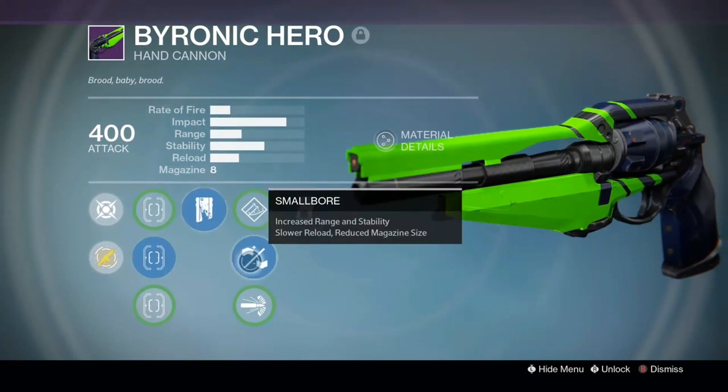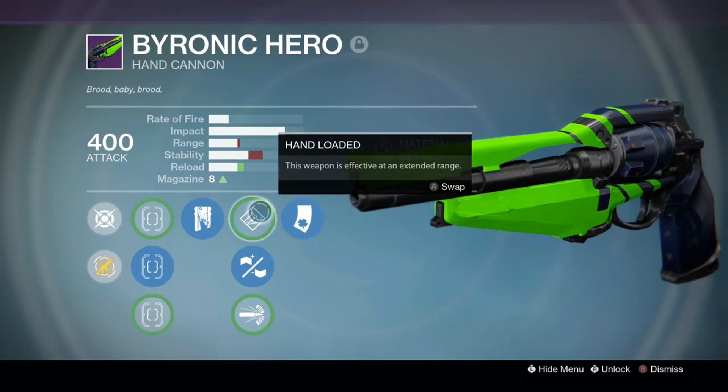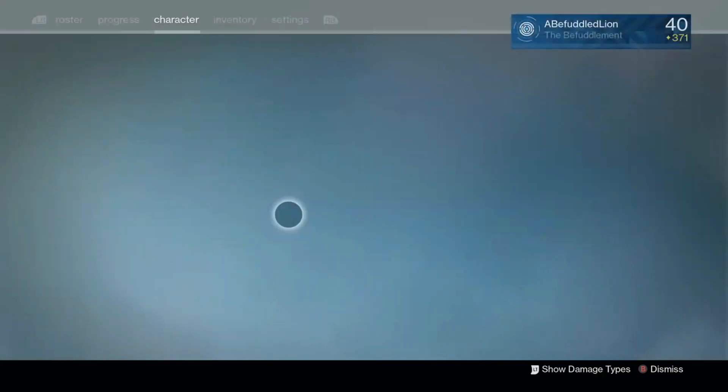It's got Sure Shot, Rescue Mag, Small Boar, and Luck in the Chamber. I could run hand-loaded, but it's less range and I end up with a larger magazine, which is less likely to give me Luck in the Chamber. So I'm sticking with that.